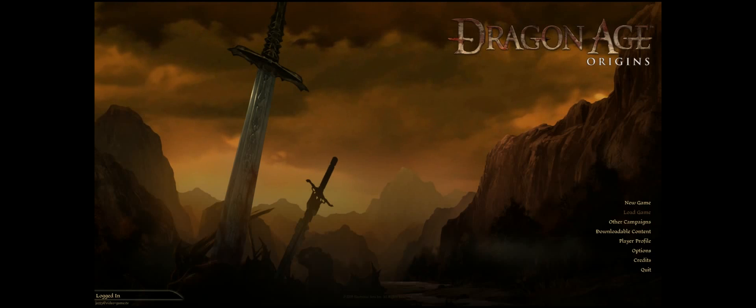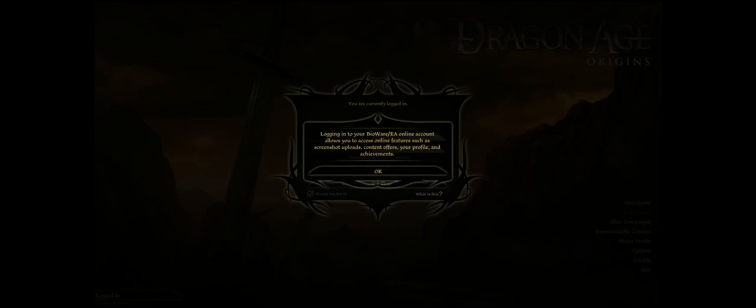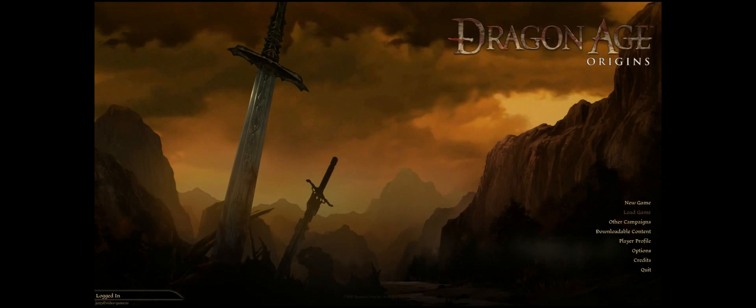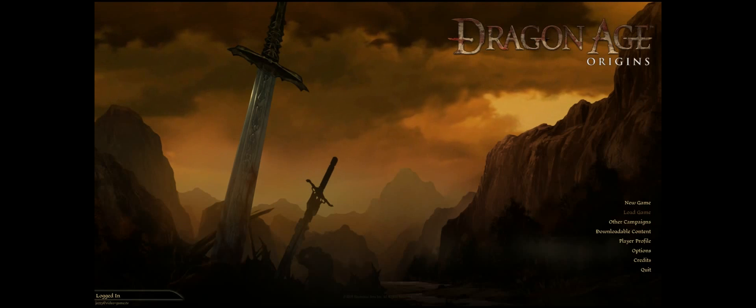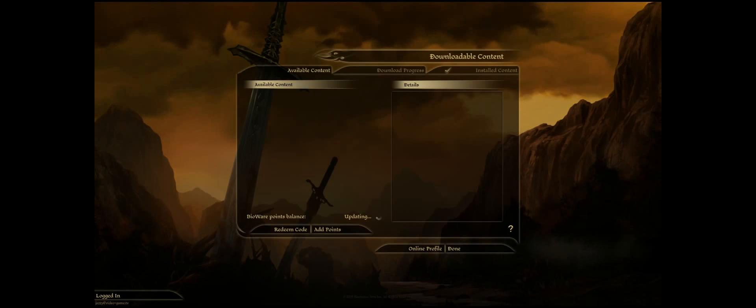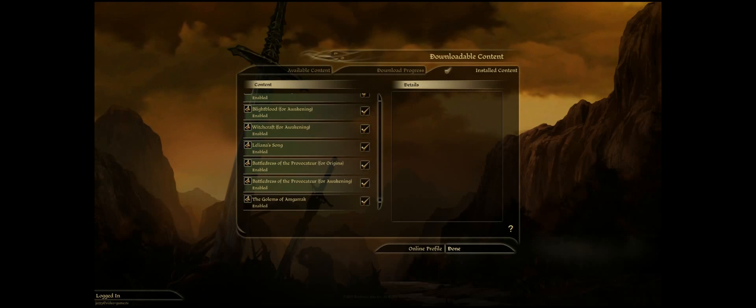A couple of things on the login screen I'd like to point out: right now I'm logged into my EA account. Logging into your Bioware/EA online account allows you to access online features such as screenshot uploads, content offers, your profile, and achievements. The biggest thing with that, though, is you have to be logged in to access the downloadable content. This is Dragon Age Origins: The Ultimate Edition, so I have all of the downloadable content already included within the game.